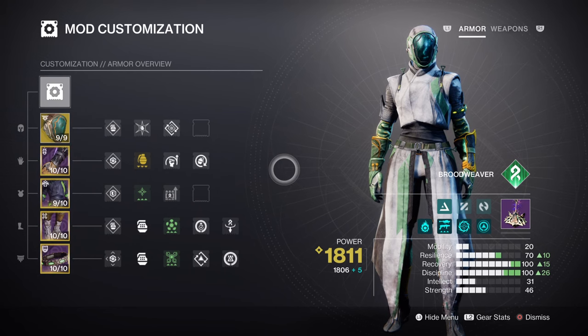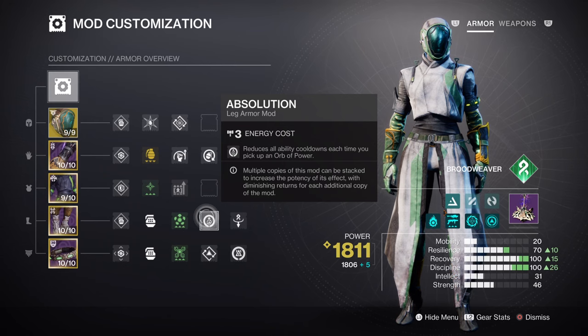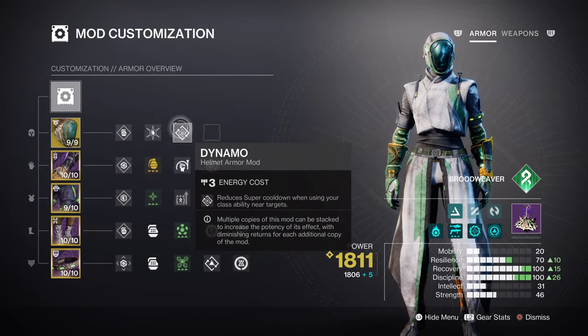Recovery at Tier 10 will be needed to make Weaver's Call more common and available as possible. At this level, you'll be getting a 48-second Rift cooldown, which will most likely be a lot less once Absolution and Distribution are both active. I also have the Dynamo mod for getting back fast super energy via Rifts, which matches well when combined with my Ashes to Assets mod. Both of these will be covering the two important stats the build needs to survive and also proc Apotheos much more often.